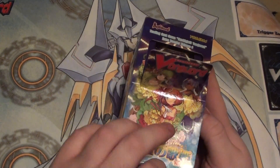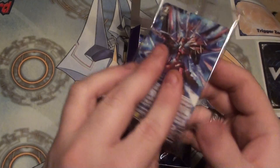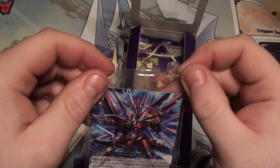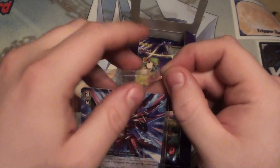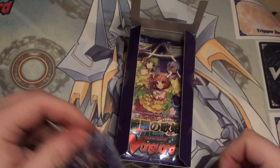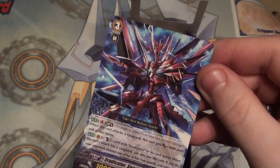I kind of want to keep the box so let's try to open it without ripping it. It looks like we get a promo card for buying a box, and this is Eradicator Sparkhorn Dragon from the Norikami Clan. Well, it's not rare, but hey.